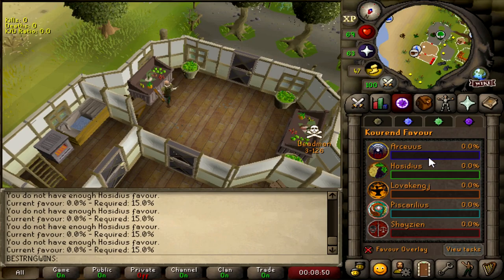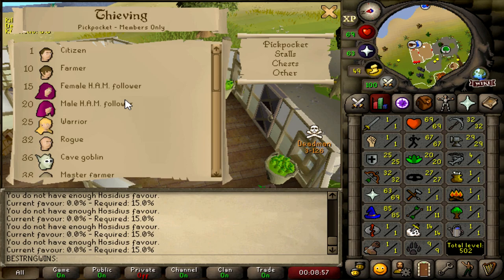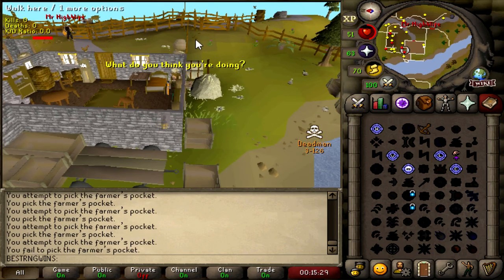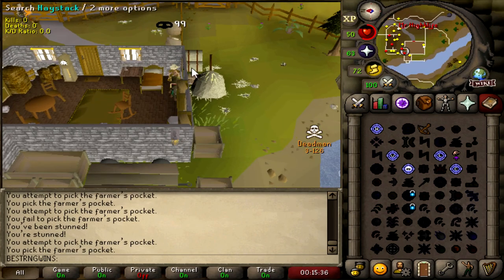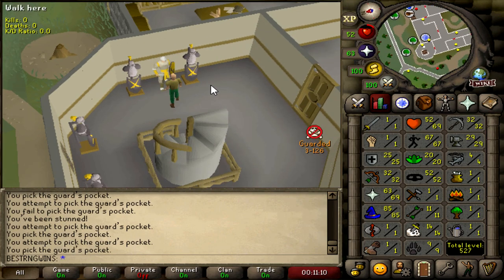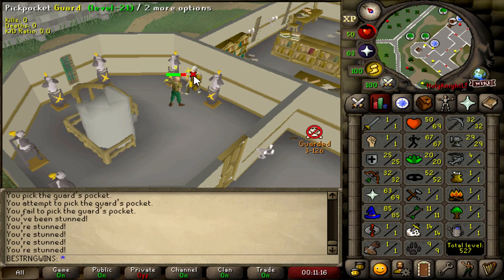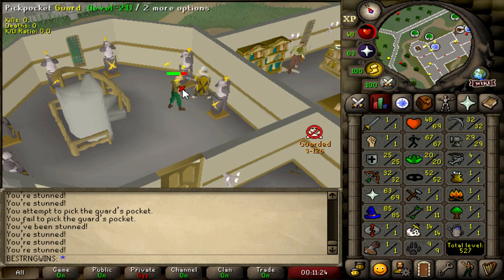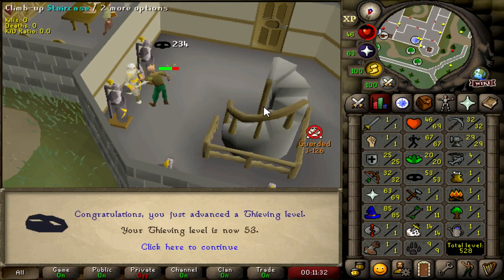I forgot this is the tourney and I don't have any favor in anything. I'm gonna be honest, I have no idea how to get favor. So I'm gonna have to get thieving up a different way. I didn't bother going to master farmers because I thought I was gonna fail too much — I just did warriors and guards, some really slow XP, but I've been watching TV shows. And that is 53 thieving. We're gonna go do Temple of Ikov, then Death Plateau, Troll Stronghold, and Desert Treasure and stuff like that.